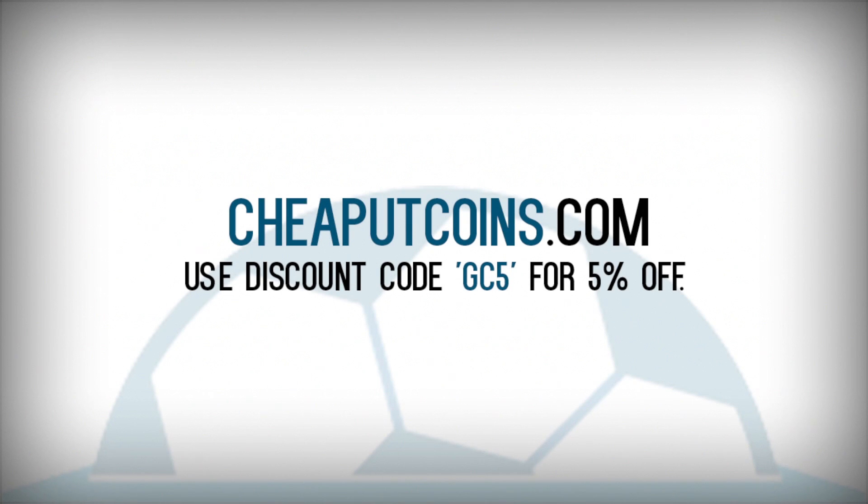If you're looking to buy small tip team coins, go check out CheapUTCoins.com — all the links are down in the description box. Use discount code GC5 to get a 5 cent discount on all your orders. They are cheap, reliable, and also have an instant coin service which will get your coins in around 5 seconds.